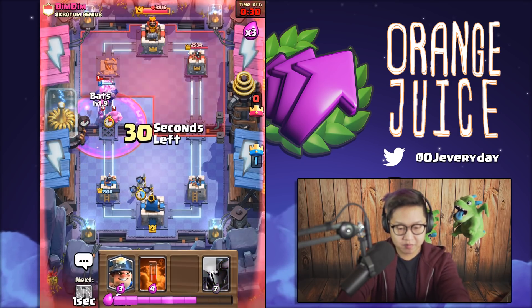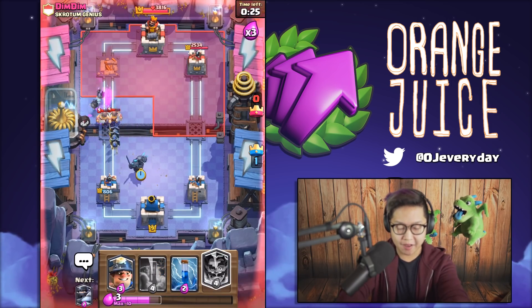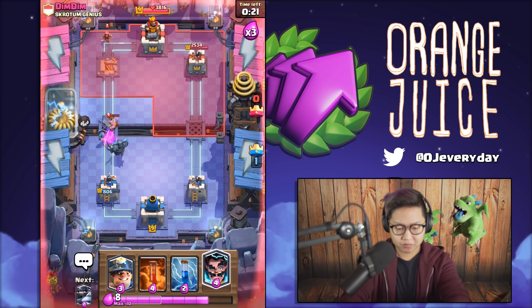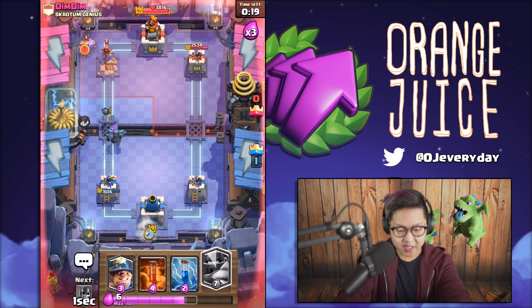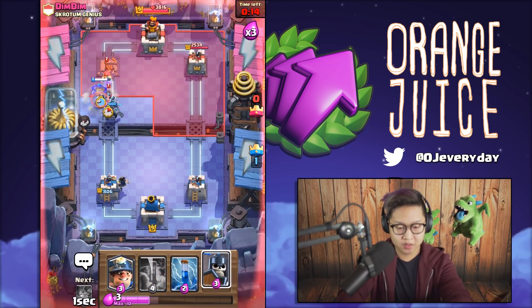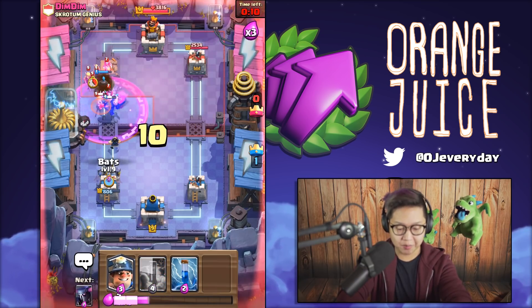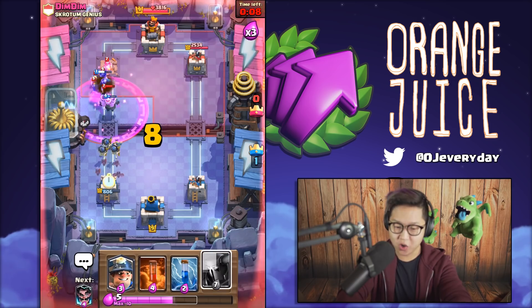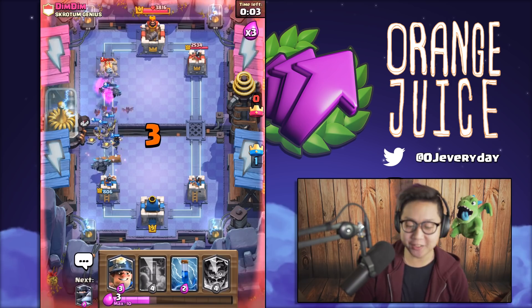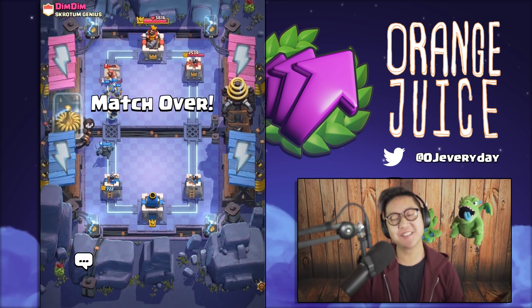Gonna put in the guards. Little PEKKA there - he's gonna have the hog in rotation very very soon. So I'm gonna cycle back to my E-Wiz and my mega knight. We're still waiting for the hog. I'm gonna spam everything I have here - there's no way he's gonna get a hog past any of these. Look at that, the hog didn't even make its way past the bridge, and that is good game for the ninth victory of this challenge!